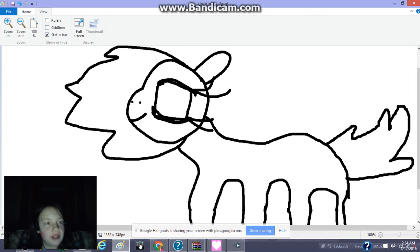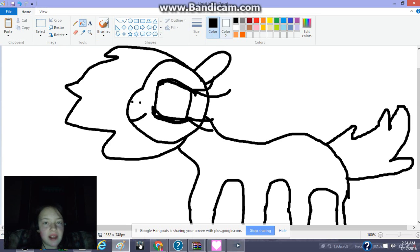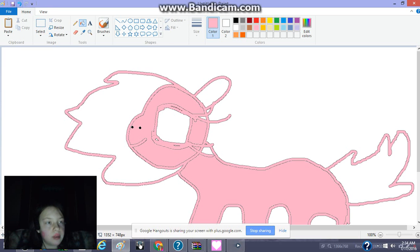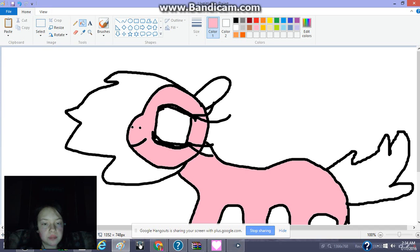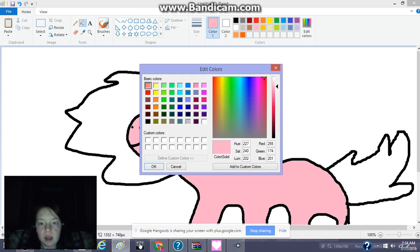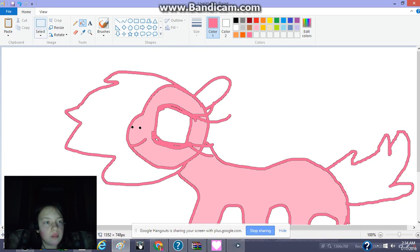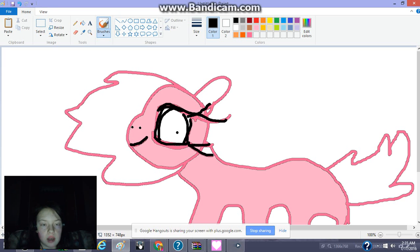So then you color your pony magical colors, like this. Give her a cute outline. You know, I don't have any idea why I'm putting detail into this. Now that we have a My Little Pony OC, time to draw the freaking huge eyes.